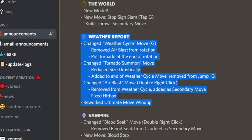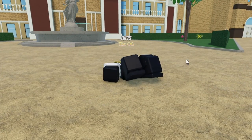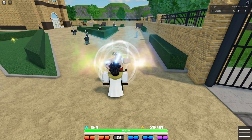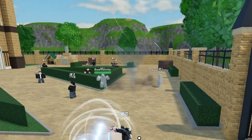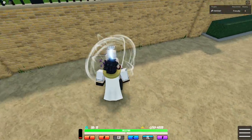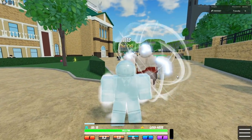Good thing is, we've already got Weather Report — swap. They've changed the G-skill: removed Air Blast from the rotation and put Tornado at the end of the rotation. So the G-skill now just does Tornado. They put Air Blast to the right-click instead. That skill used to be on the G-skill. Yeah, they've heavily nerfed this.